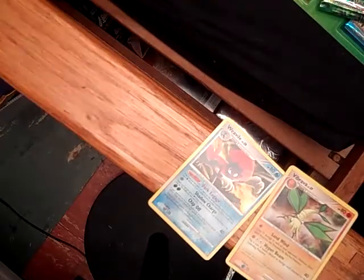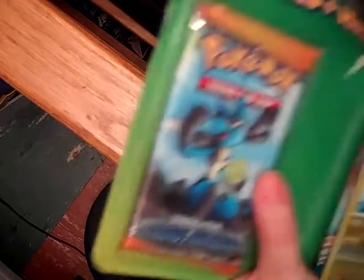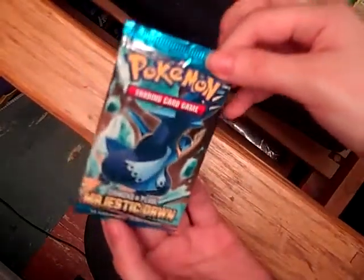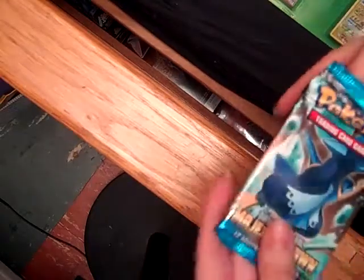Vibrava, Smoochum, and Skiploom. Alright, I'll have to go through those. Now time to open. I'll start with Majestic Dawn. I know for a fact I've opened barely any of this, because I just organized — I just went through all my commons and uncommons and rares, and I'm sorting them in a binder, seeing what sets I have the least of. And this was definitely one of them.